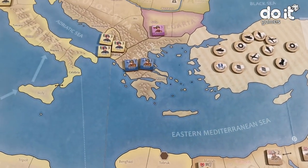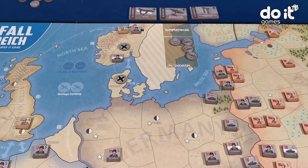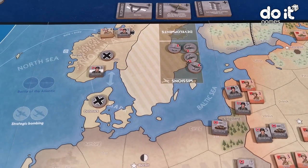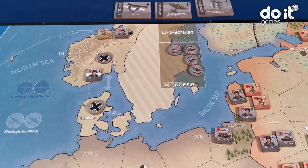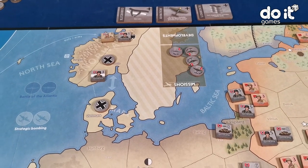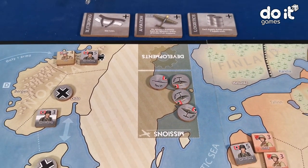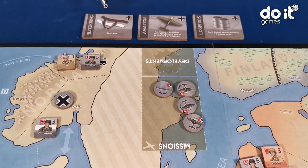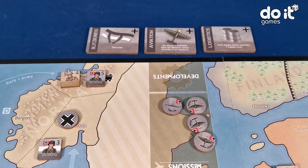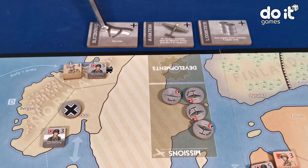Every player has already some technologies. You will see that it's very important in the game to develop technologies. Because once you develop technologies, they will help you to conquer, to combat and to do everything. The Germans have already three technologies developed at this point of the game. You have Blitzkrieg. This technology allows the Germans, once they attack, to do an extra movement with tanks. This is Blitzkrieg.